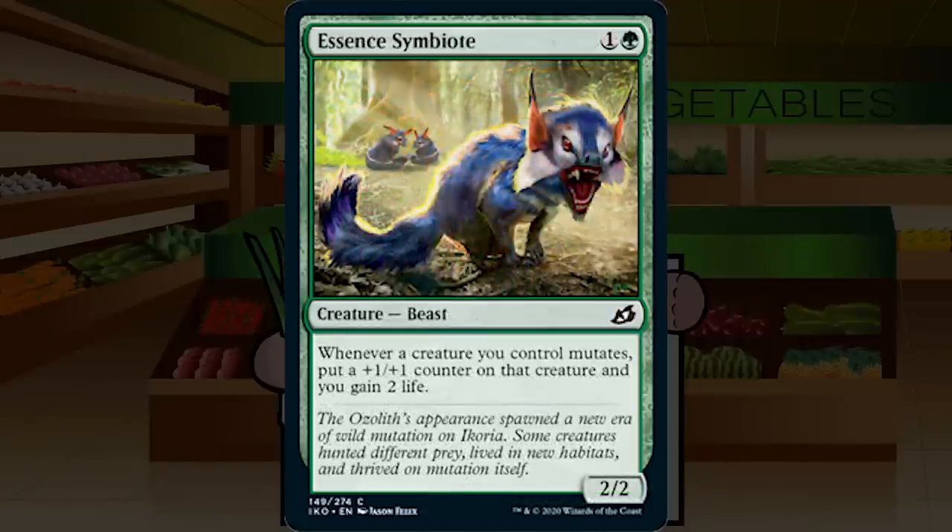Essence Symbiote is 1G for a 2/2 common Beast. Whenever a creature you control mutates, put a +1/+1 counter on that creature and gain 2 life. Unlike Pollywog Symbiote it doesn't reduce mutate costs, and — notably — it only triggers when a creature actually mutates, not when you cast a creature spell with mutate. Still a fine payoff: the +1/+1 counter is great and 2 life is a bonus. It's a 2/2 for two so you're not overpaying. C+ in a mutate-heavy deck; otherwise don't bother.